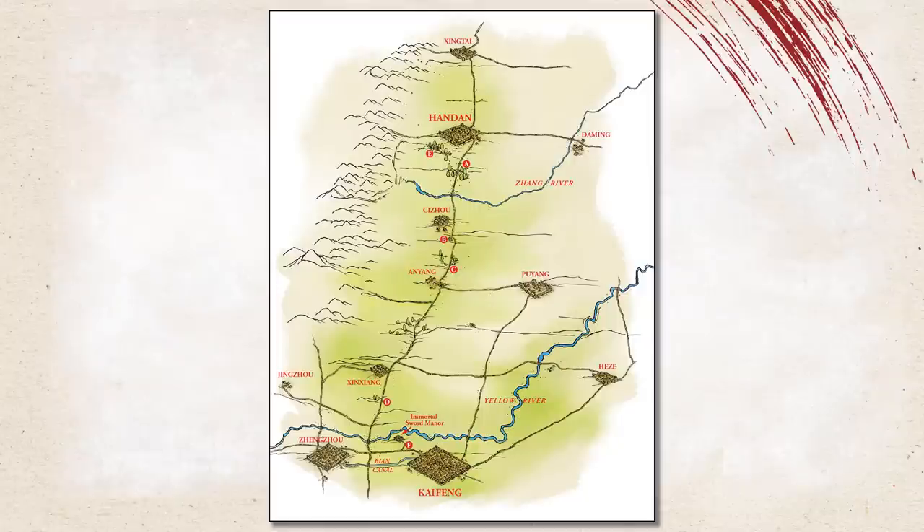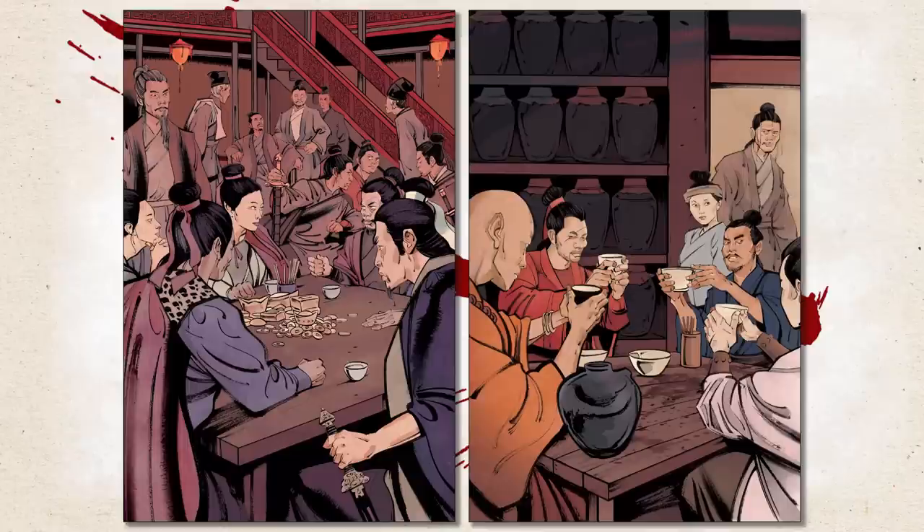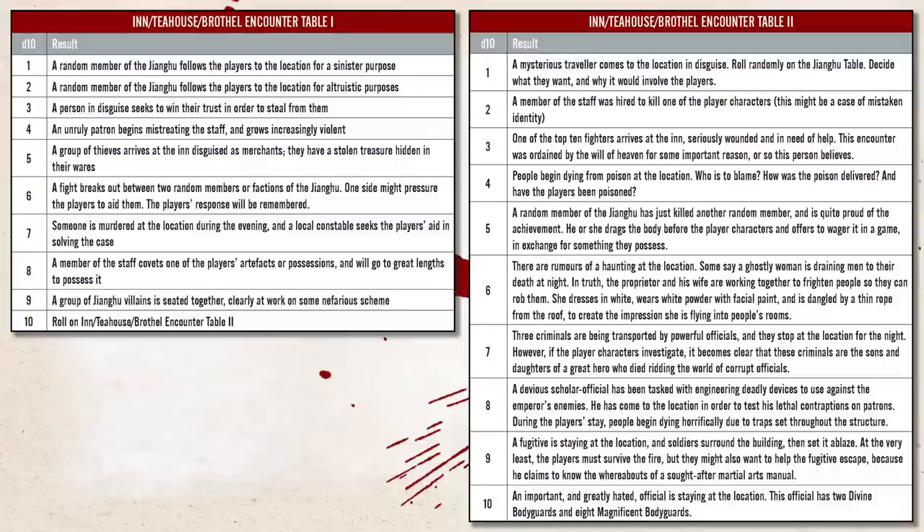The module provides a map showing the road between Handen and Immortal Sword Manor — a great map, but because set encounter locations are clearly marked on it, you can't give this to your players without giving away the secrets of where encounters will occur. So with a little Photoshop I made a player map — Game Masters wishing to use it can find a download link in the video description below. The journey should take five days with plenty of inns and brothels along the way. Game Masters are encouraged to use the inns, tea houses, and brothels encounter table from the core book, which led to some really fun encounters.